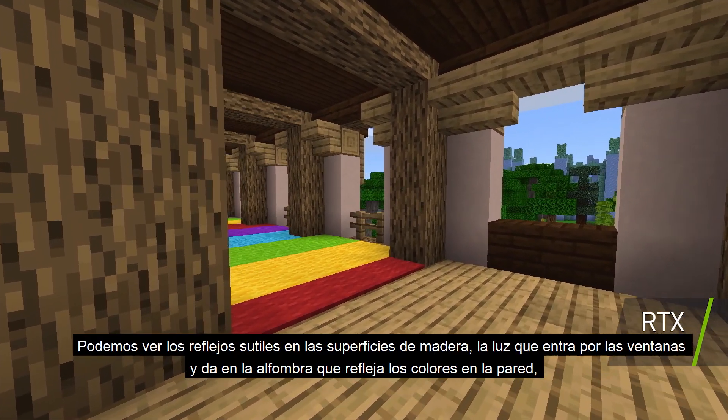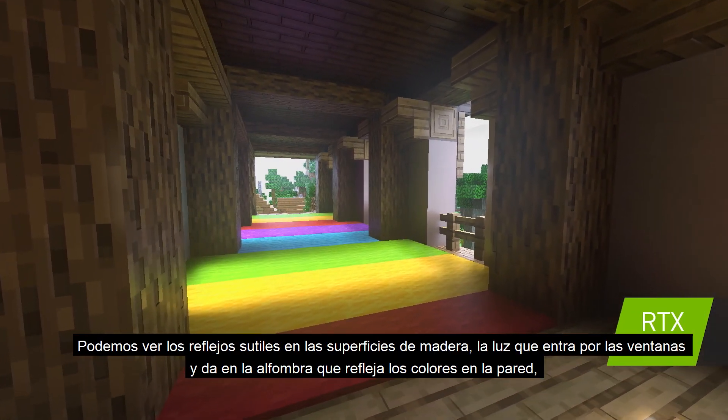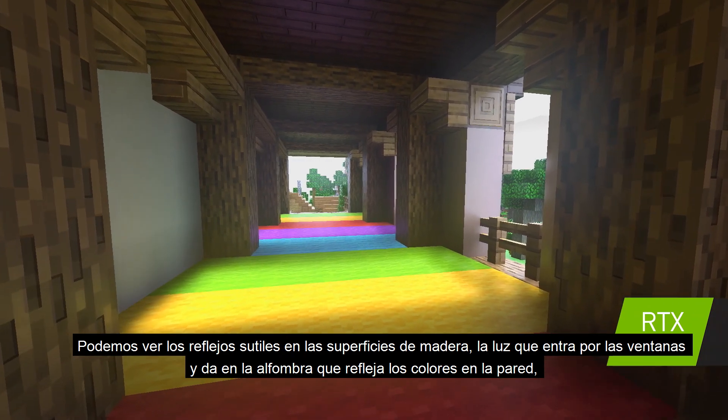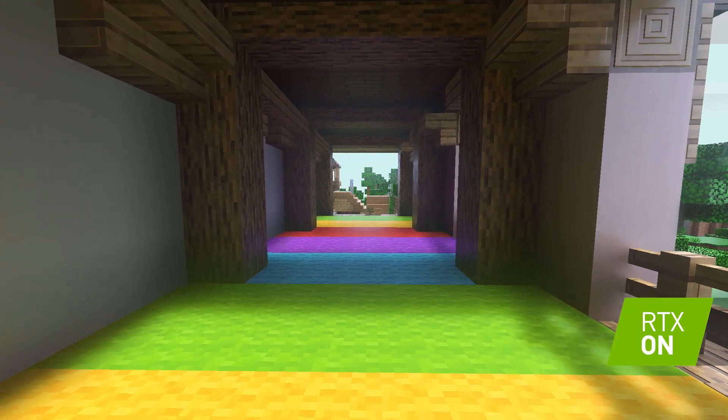We can see the subtle reflections in the wood planks, the light seeping in through the windows. They hit the colored carpet and reflect off the wall and subtly color the walls and the environment all around them.